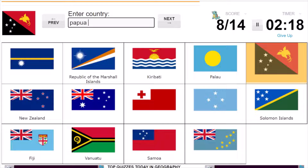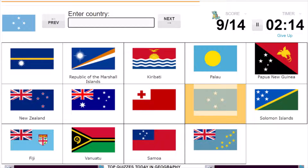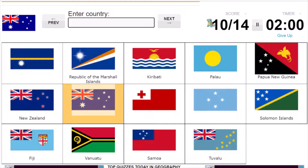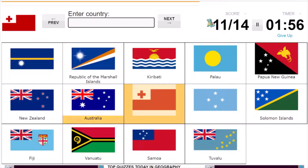This is Papua New Guinea and probably next one — let me think — this might be Tuvalu, isn't it? Okay, it's Tuvalu. That's lucky. This is Australia. Tonga, right? Tonga.